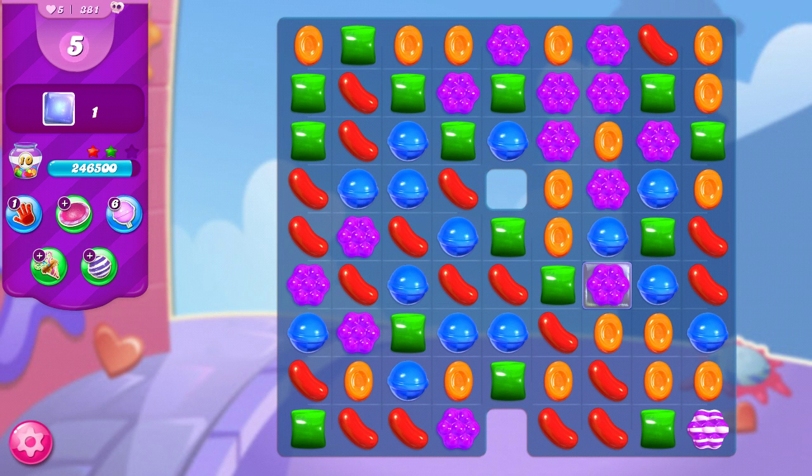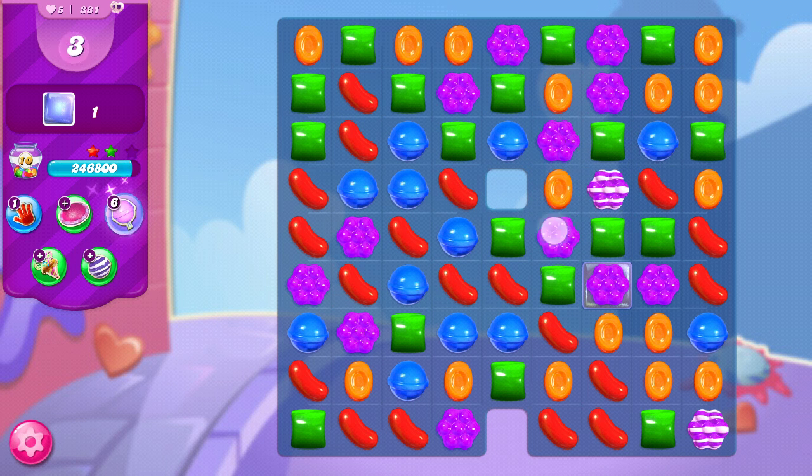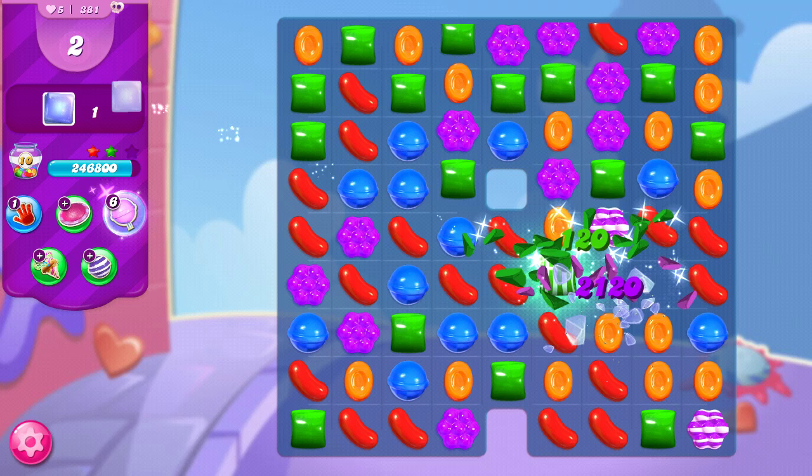This has set me up well. We only have the residue of the last cake bomb that went off because of the double thick jelly underneath it. We have five moves, and it set us up with only one jelly left. So I can drop the purple into alignment. We need another purple nearby — there we go. And that is how we beat level 381.